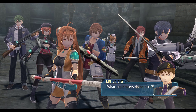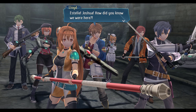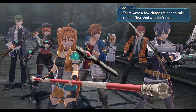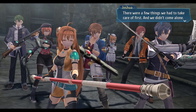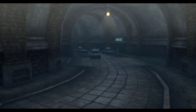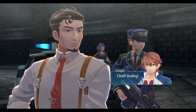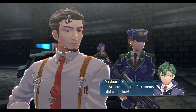What are Bracers doing here? Estelle? Joshua? How did you know we were here? Sorry we're late. Late — there were a few things we had to take care of first, and we didn't come alone. Prepared as always. Chief, Dudley, just how many reinforcements did you bring? That's Estelle and Joshua for you.